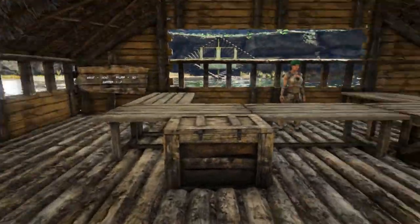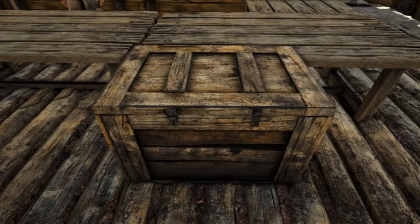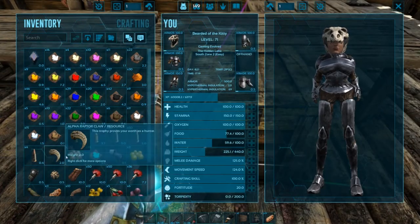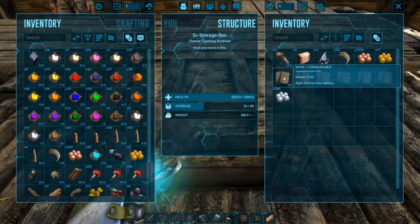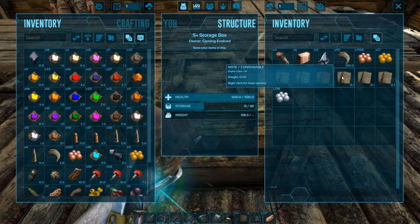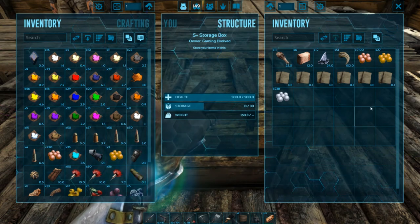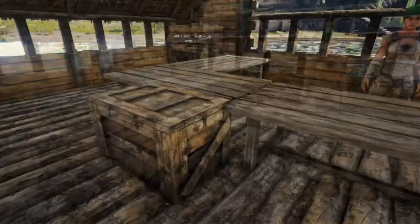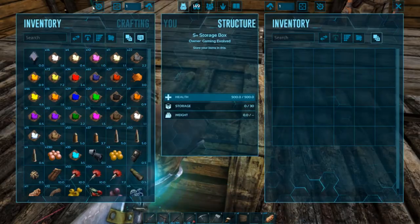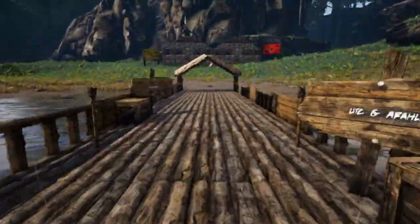You bring in alpha dino drops — like I have an Alpha Raptor Claw on me right now. If I go in here, Raptor Claw equals 10. So basically I chuck the Raptor Claw in here and then I can take 10 coin. This is just a reminder of what each thing is worth — so it's kind of like a bank. So I was close to what I said in the last episode.